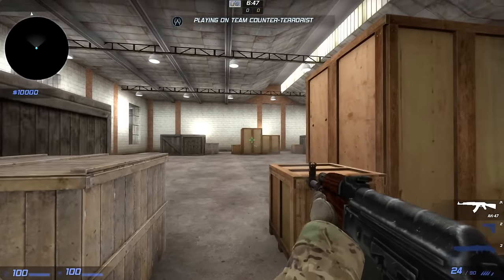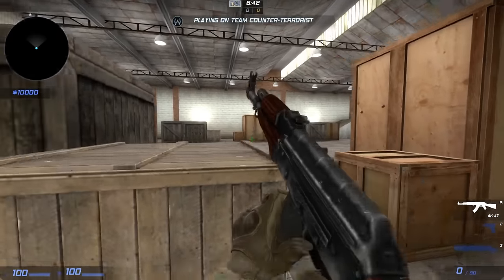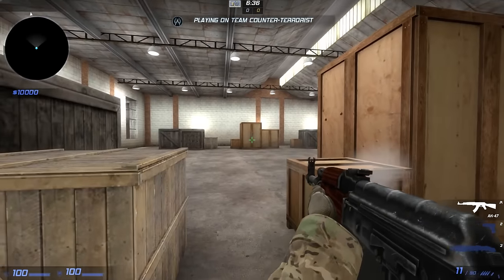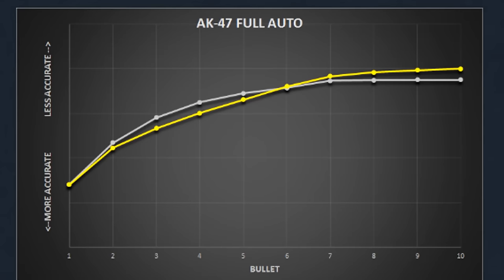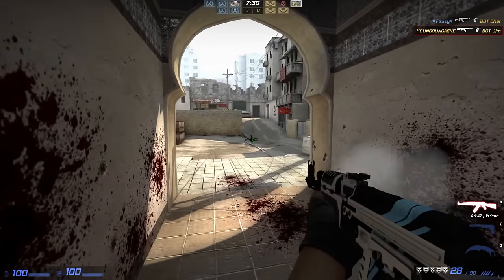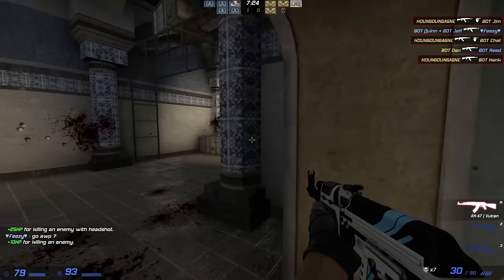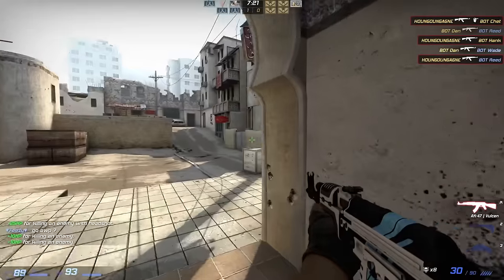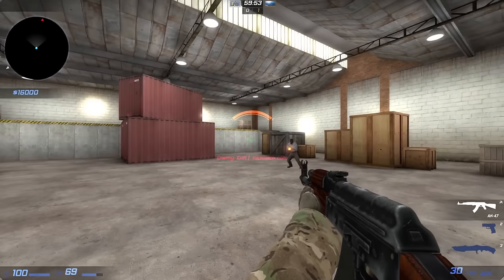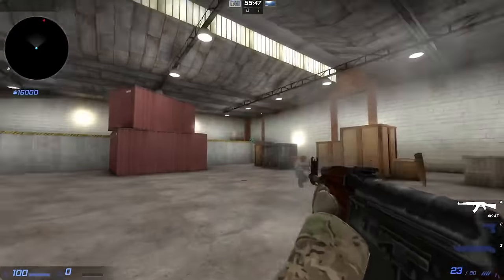Option number 3 is to shoot in burst. Fire your weapon in bursts of 3-5 bullets and move in between every burst. This was pretty common before as well, but the difference is that now it's easier and more effective since your accuracy recovers faster. And as we saw on the graph, your bullets are also more accurate in the beginning of a spray than before. You can use it to pick angles, allowing you to move in between every burst, or when you're facing someone. It's a great compromise between the two other ways of shooting — if you shoot 5 bullets then move right, then 5 more and move left, it's gonna be harder for enemies to aim at you.